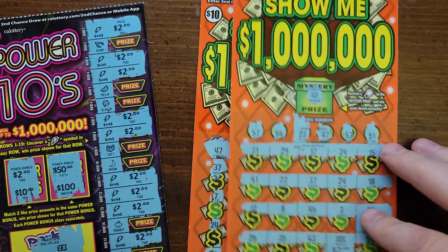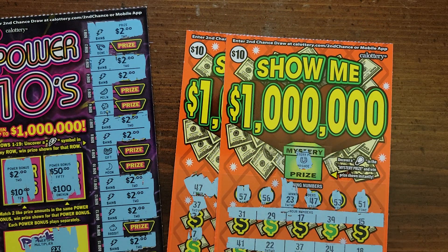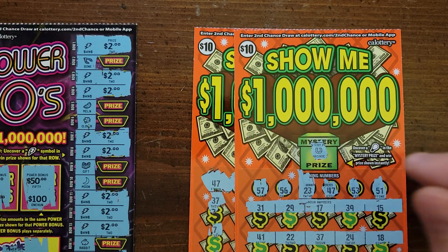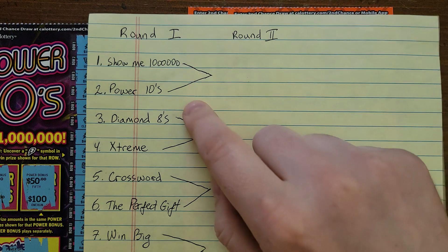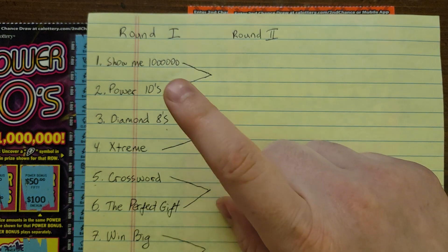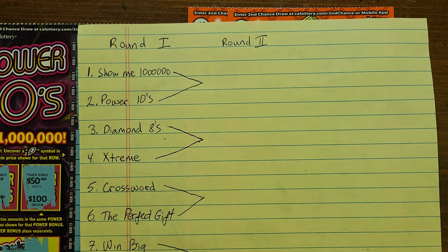Twenty dollars versus forty dollars from Show Me 1 Million — so Show Me 1 Million moves on and Power 10s is out of here. Thanks for watching guys, we'll see you next time. It's gonna be Diamond 8s versus Extreme — we'll see who wins, I'll see you guys then.